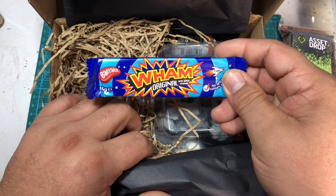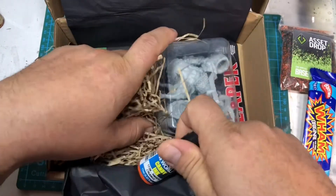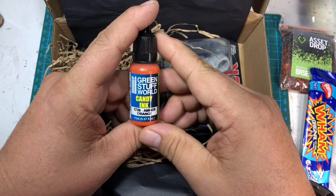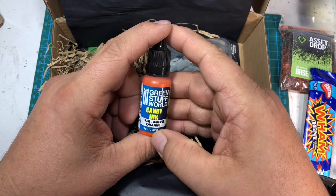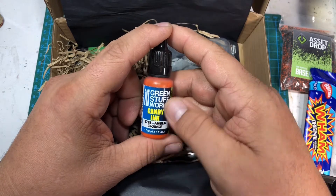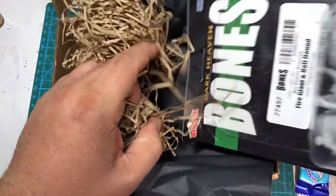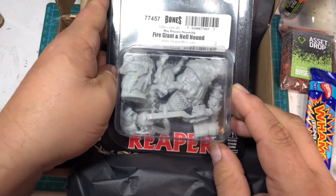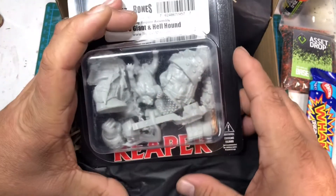There's always the candy. The paint this month is going to be from Green Stuff World — it's a candy ink in amber orange. And the miniature is from Reaper Bones: a Fire Giant Huntsman with a Hellhound.